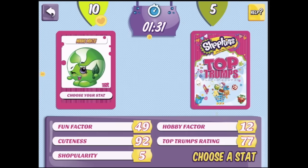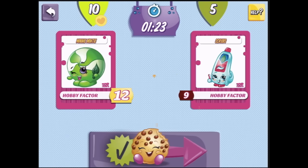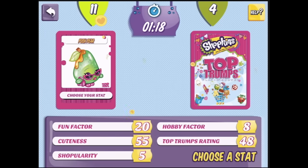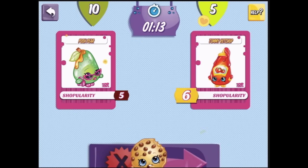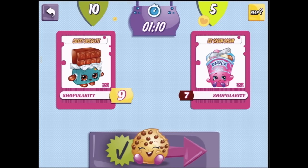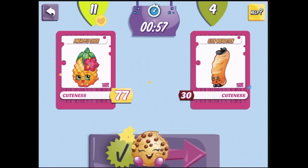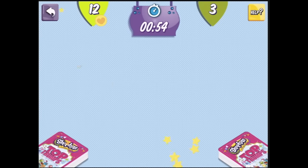Shopularity! Choose your stat — Mini Minty. Hobby factor, well done! Fun factor, cuteness, shopularity. Not cheeky chocolate! Versus ice cream dream. Pineapple crush — choose your stat. Maybe cuteness. Yes, you've got more cuteness! I think I'm starting to get the hang of this.